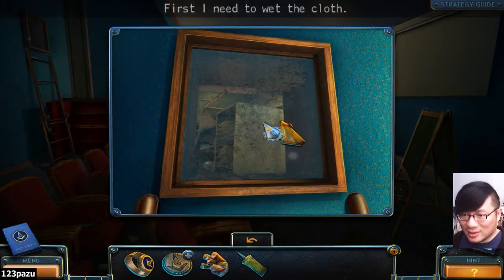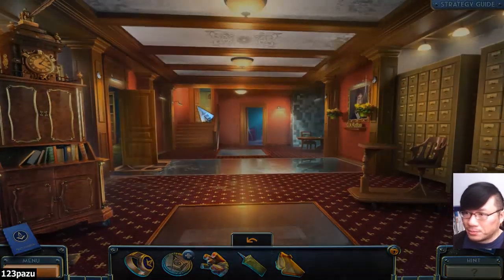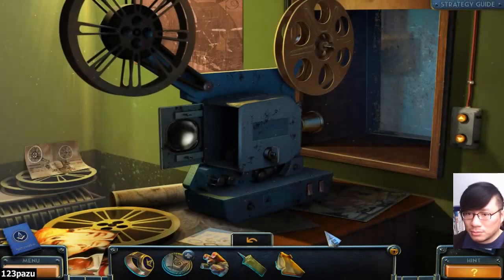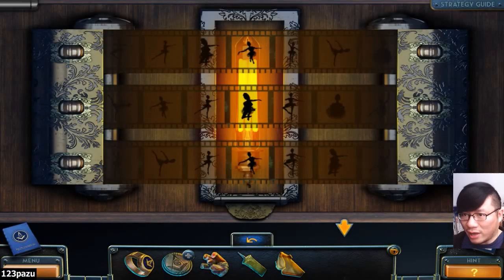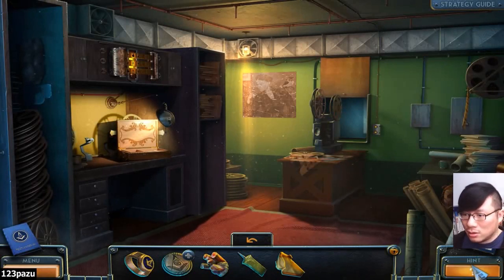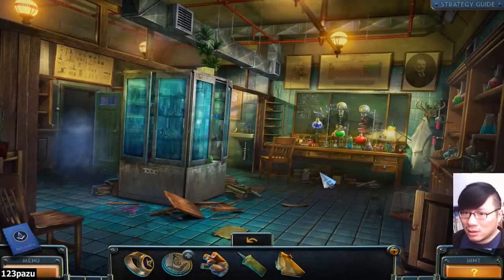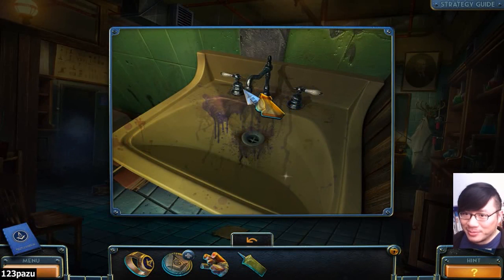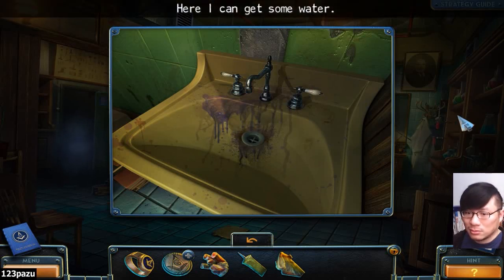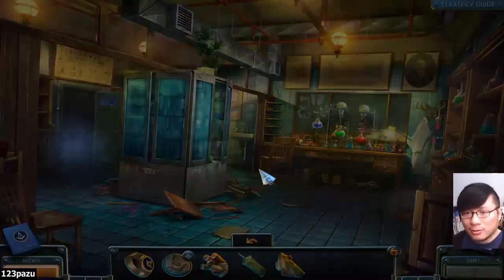We do need to wipe the glass. Yes, but it has to be wet. That is the problem. We don't have the clue yet for this puzzle. Oh, we're going back there, huh? Can we get water from here? Oh, there is water! There's a faucet! Oh, I forgot! There we go.